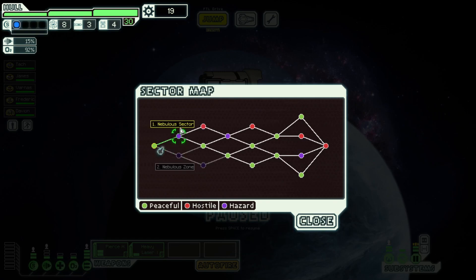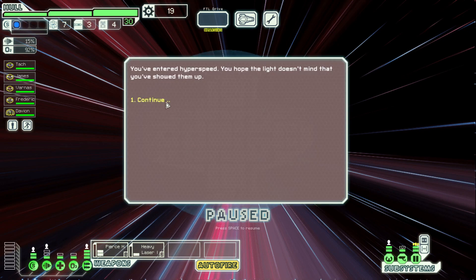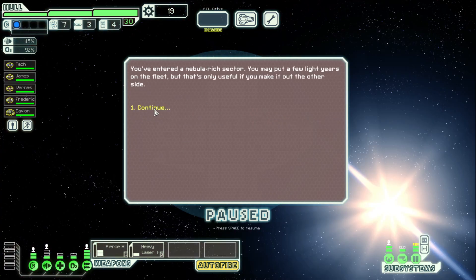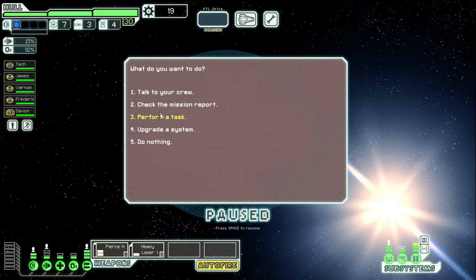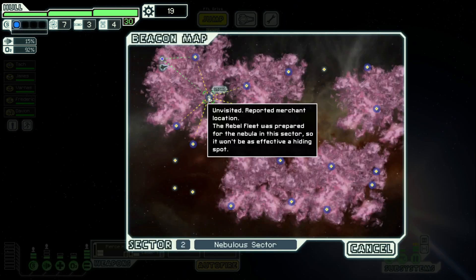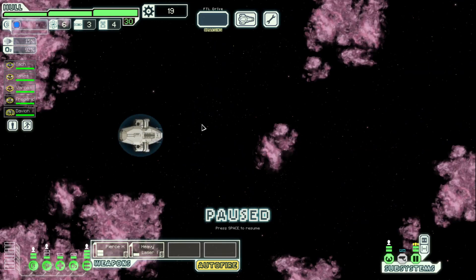Nebulous sector — let's go to the sector and see what we can find. We will proceed. So it's unmapped — that means we have to find the exit beacon. No dominant faction, medium low. This is where we have to find the exit beacon, which is fine. Let's perform a task — run a salvage mission. And we found nothing. Great. A store — don't really have a lot of money or anything to sell, so let's come up this way.